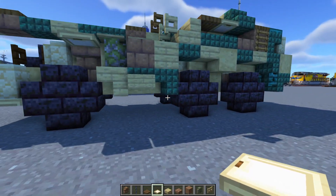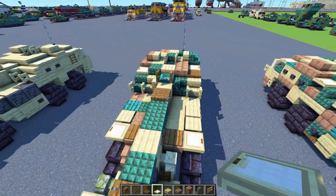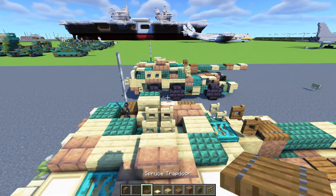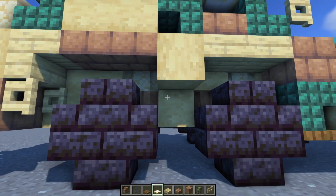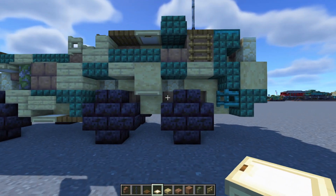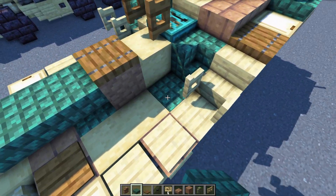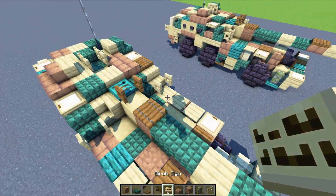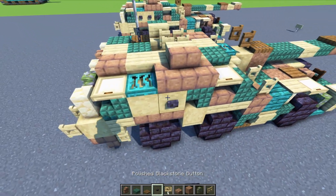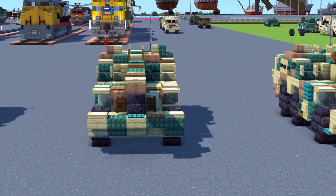Go down below and add in a spruce trapdoor and then a birch trapdoor. Other side same thing — spruce trapdoor, birch trapdoor. Add birch trapdoors underneath this part on both sides. We'll need to change this part to dark prismarine block, and also add a birch sign to the side. Then two blackstone buttons right there. And that should be pretty much it on how to make the G6 Rhino.